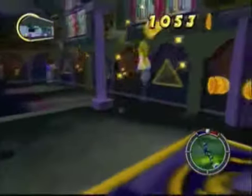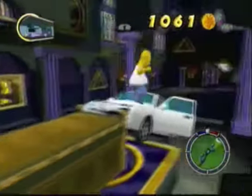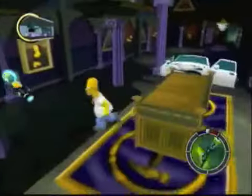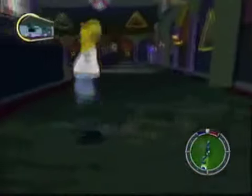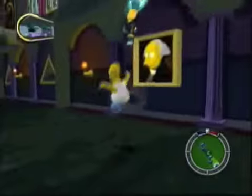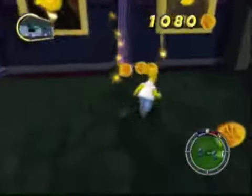Now you know what happens when you get shocked by one of them. And now I can't see where it is again. Okay, there we go. So we got all the WASP cameras — they're defeated. I think we have one more level gag to go and two more collector cards.